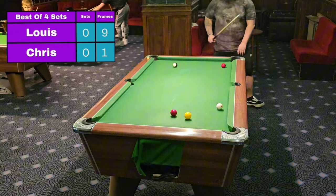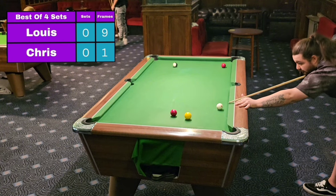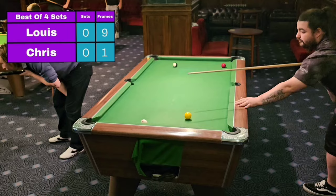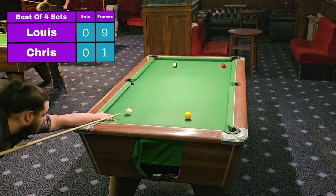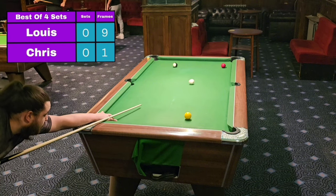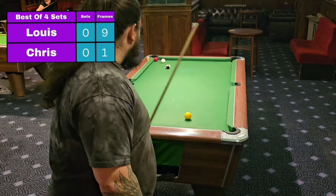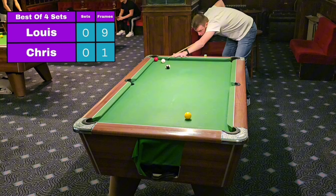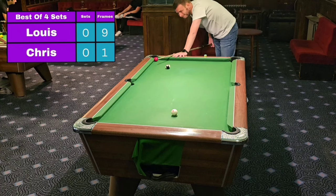First ball down the cushion — lovely. It was at a good pace; the lighter you hit them, if they hit the knuckles they do have more chance of dropping in. He's absolutely larruped that one into the hole — not sure he needed to, maybe that was for the cameras. But we have more twists and turns — not only has he missed it, he's also found the snooker. One cushion escape here from Chris though, and he might even pot this if he hits it — and he has.